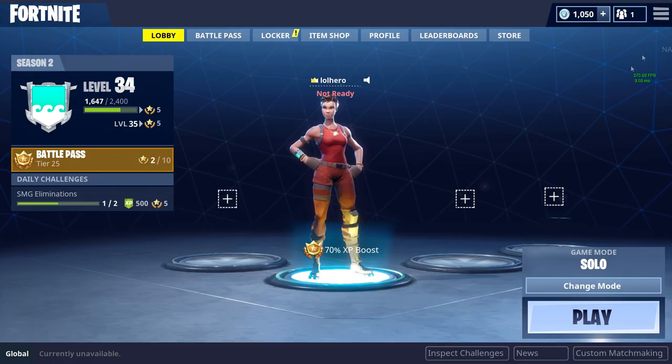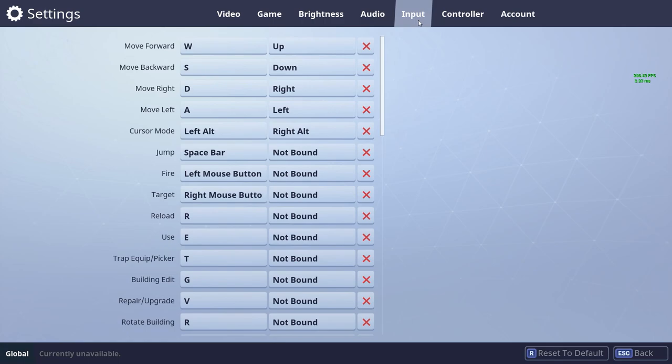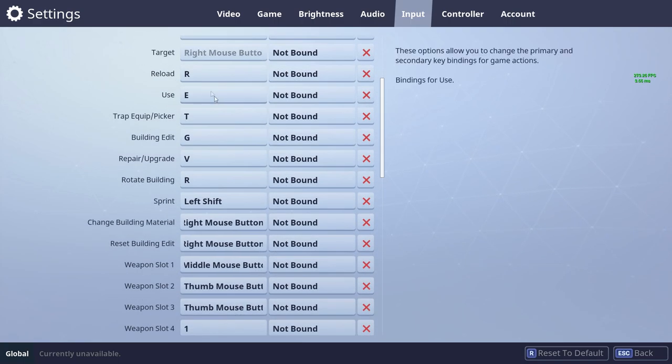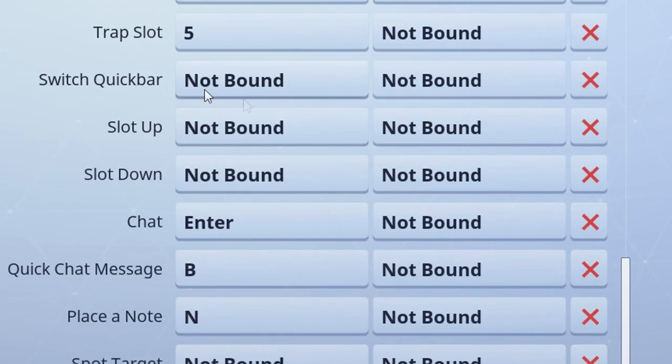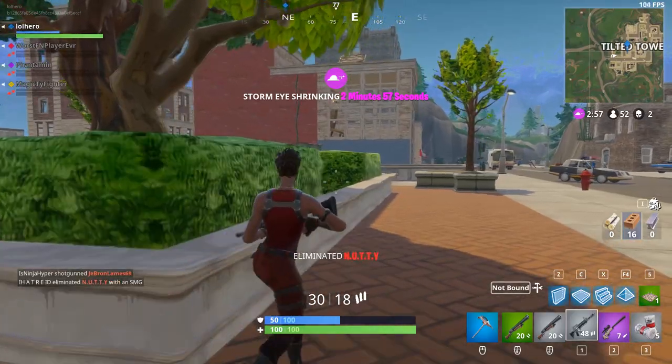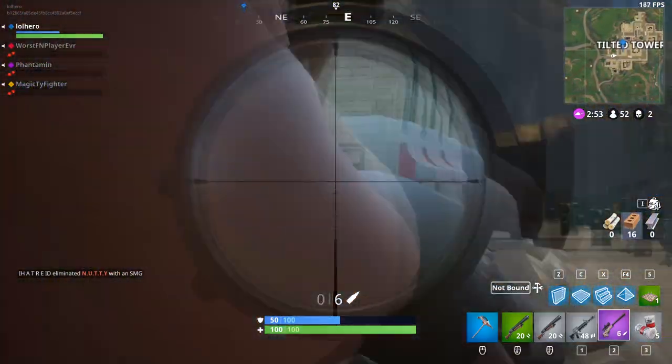So just go to the settings menu and set keybinds for every single key as shown here. If you do this, you won't need a key for swapping from weapons to building materials, and you won't need to use the scroll wheel. Every good player I know uses hotkeys over scroll wheels, but they all use different hotkeys. These are my hotkeys, but set them to whatever you like. Also, remove the option to scroll the wheel to help break the habit. It may be hard to get used to these changes, but once you do, you will be a much better player for it.